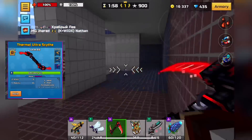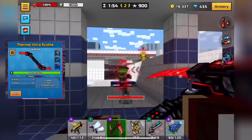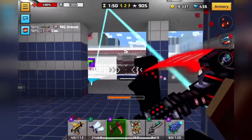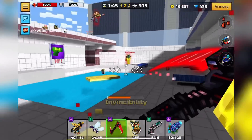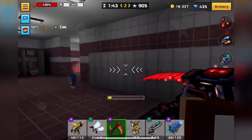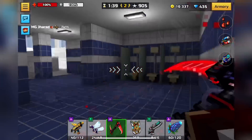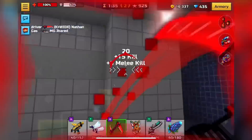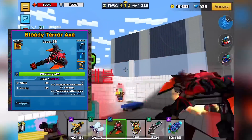Next up is Thermal Ultra Scythe, which is by far the best dash weapon in the game. It has the lowest charge time and the highest dash distance of all dash weapons. It can sometimes one-shot, and even as a two-shot it's very cool. It's just a very good dash weapon, and since a lot of people use the melee category as a movement category, this is definitely one of the best movement weapons you can get.